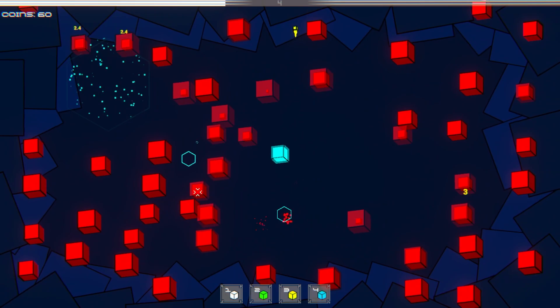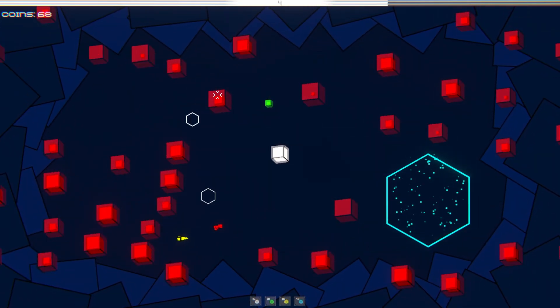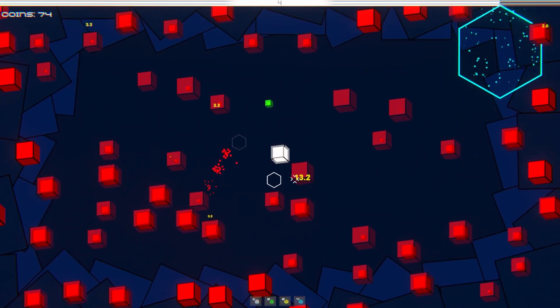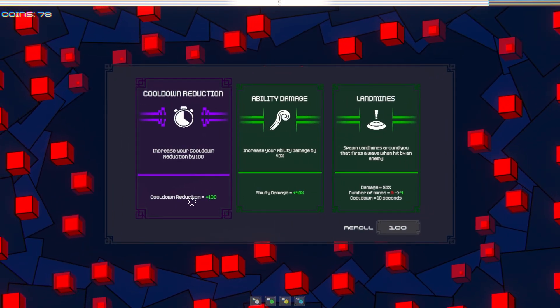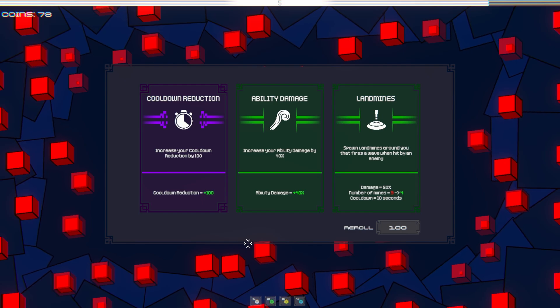Get our passive damage up. Oh, so white's like a stun lock thing. Cooldown reduction by 100%, okay.